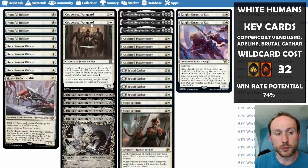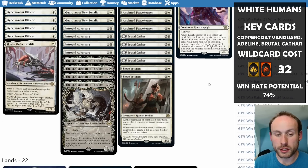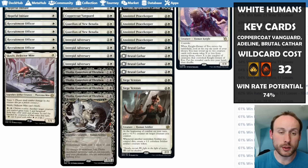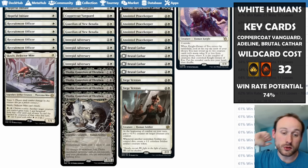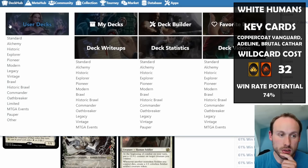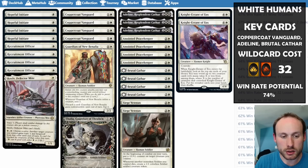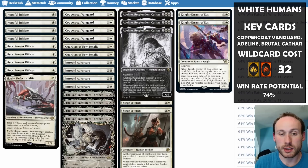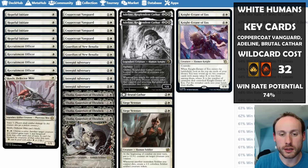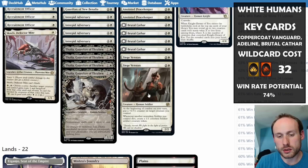Brutal Cathar remains the main removal. Siege Veteran works well in this deck too — the human/soldier overlap means lots of things here are soldiers (Recruitment Officer, Guardian, Coppercoat Vanguard) while others like Initiate, Intrepid Adversary, and Adeline are not. Either way, adding +1/+1 counters every turn is a great ability even without the replacement token aspect being relevant for every creature.